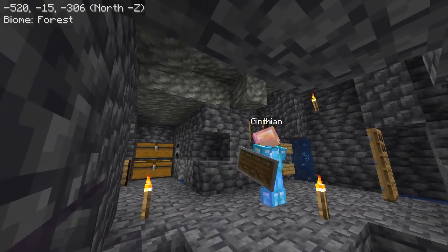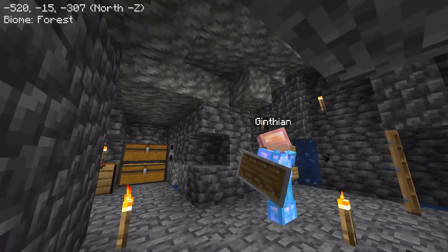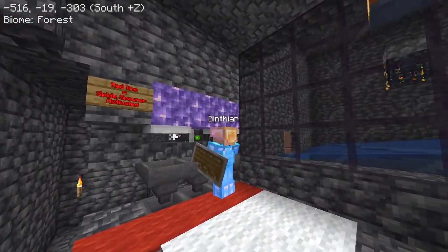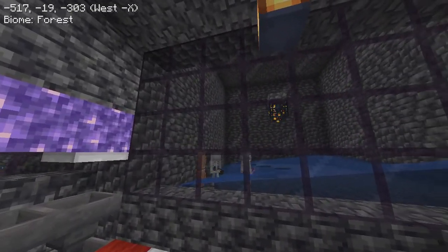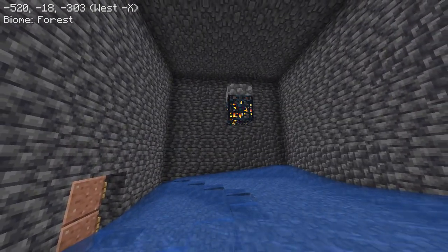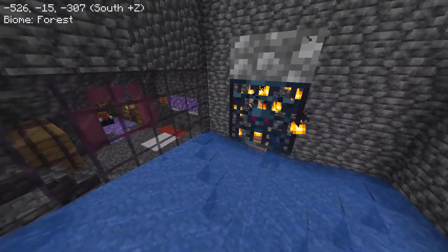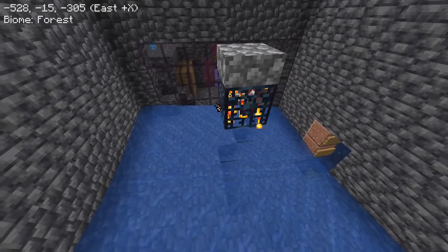Up here we just find more storage for items that I don't currently have any use for. While I'm gathering some of that experience, let me take a quick moment to show you how this spawner works. The glass makes it so that the mobs can't see out and it's completely dark. And the spawner, since it has no place to spawn because of the half slab, it spawns them and spits them out. It's pretty cool to watch.